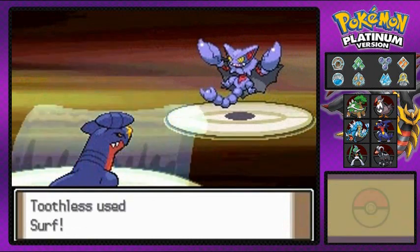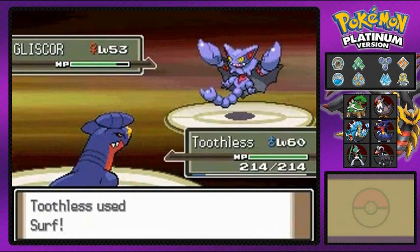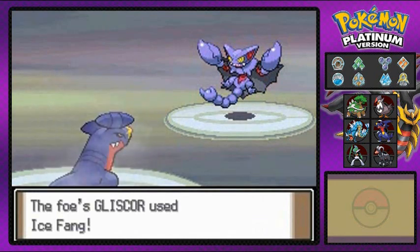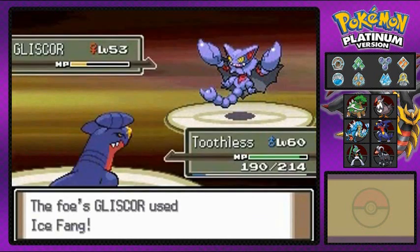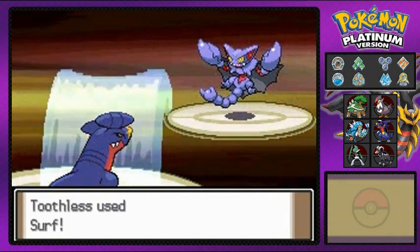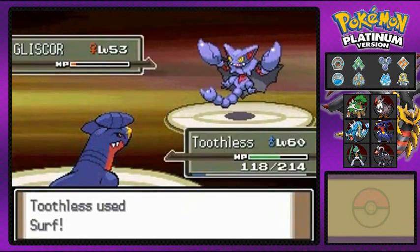I wonder what name I would've given it if I'd caught a Gligar. Hmm, Scorpion. It would've been something like a Mortal Kombat reference or something. Here comes an Ice Fang, so this Pokemon was prepared. Holy crud — I didn't know Toothless was gonna just eat it up. So here we go, Surf attack. And Gliscor — no more.